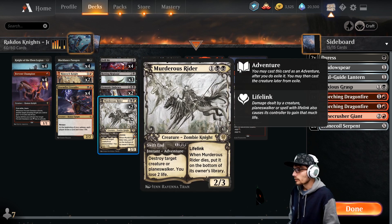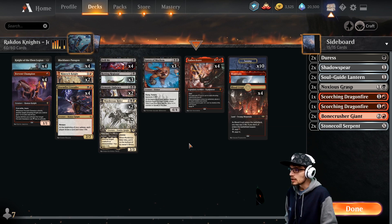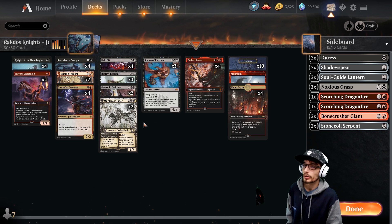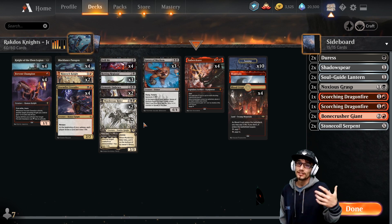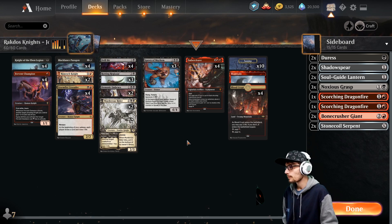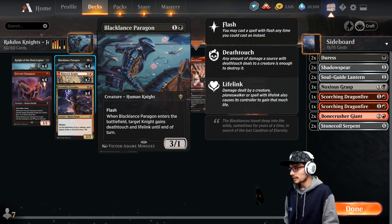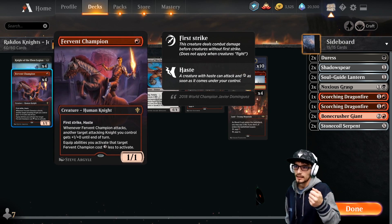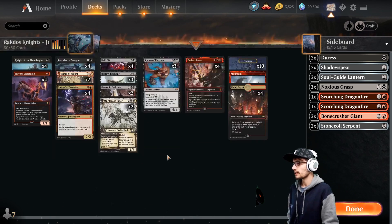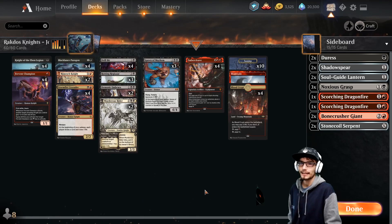Murderous Rider's Swift End is instant speed removal, which is nice but holding up three mana is a late-game move only in specific decks where there's a big threat that absolutely shuts you down — Elder Gargaroth comes to mind. A key note: you can flash deathtouch in on Fervent Champion, and because of first strike, he'll kill the blocker immediately without taking damage. So Fervent Champion and Black Lance Paragon can kill basically anything if you flash the deathtouch on him. That covers the main board.